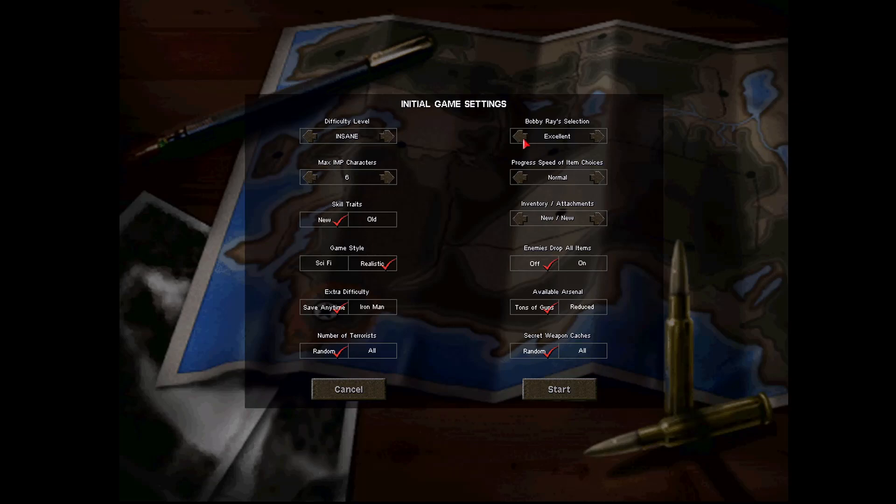I do strongly recommend going with very low item progression, as well as keeping enemy double items off. Both of these options combined will ensure that the early game is a little more enjoyable, I assure you. That's my recommendation. You also have to play with new inventory as well as the new attachment system enabled.